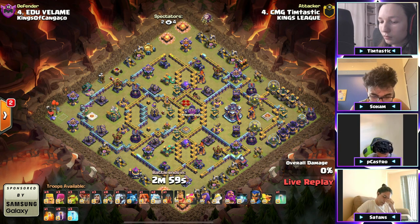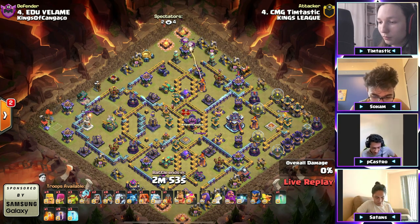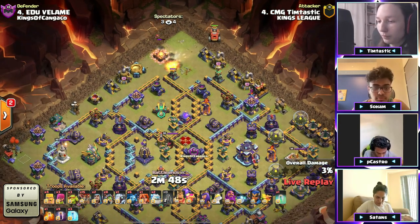Now he needs a triple to answer what P Castro did with the eight inferno dragons and nine bats. We've got those balloons to the top side to help pick off this archer tower. A couple of teslas do pop. He does take out the archer tower and the flame flinger up there.